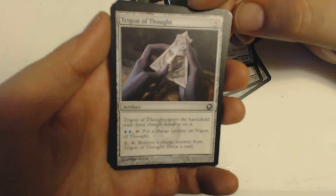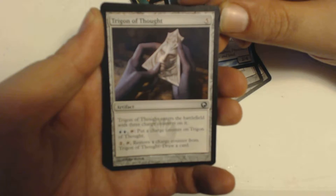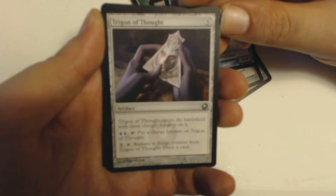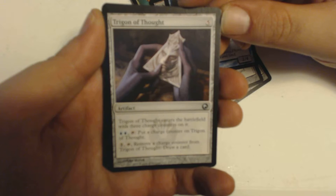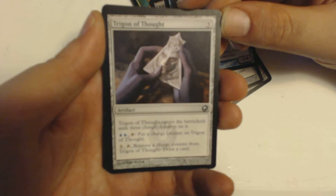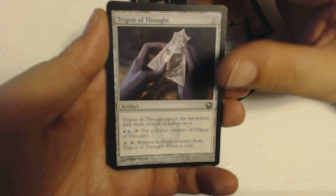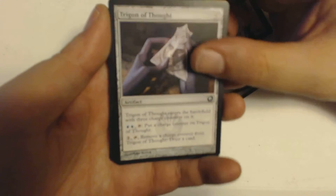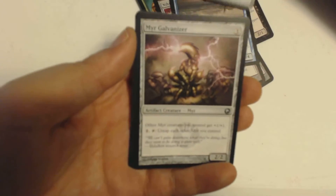Next uncommon is Trigon of Thought, a 5-drop artifact. When it enters the battlefield, it enters with 3 charge counters on it. I can pay 2 blue and tap to put a charge counter on this. Or I can pay 2 colorless to tap and remove a counter from Trigon of Thought and draw a card — good if you need some card draw in your deck.